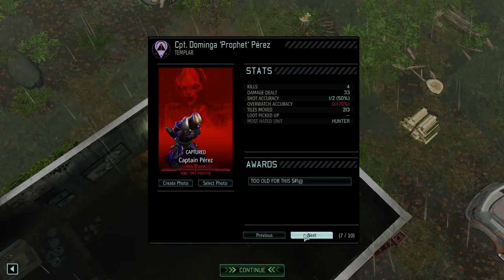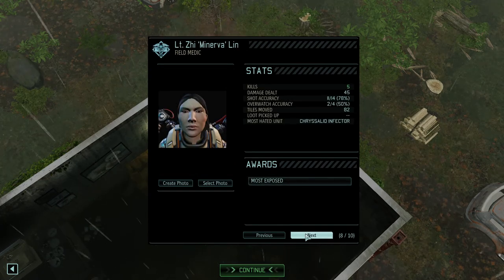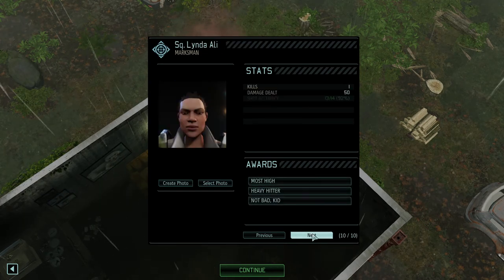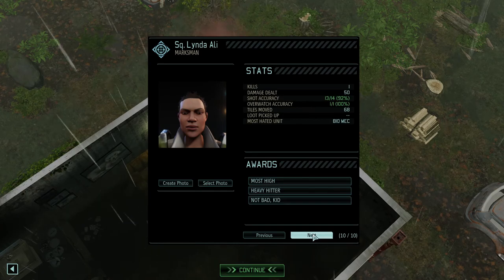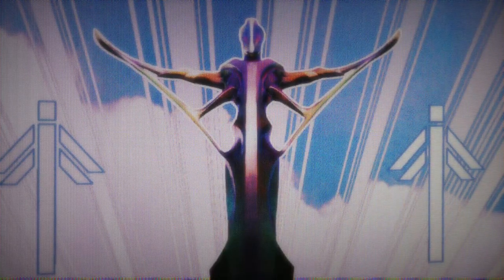Midnight, who unfortunately died — 1 kill, 14 damage. Cactus — 2 kills, 87 damage. Our Mech Assault Nano — 5 kills, 89 damage. Sapper — 1 kill, 41 damage. Prophet — 4 kills, 33 damage, but she killed the Hunter. Minerva — 5 kills, 45 damage. Tombstone 228, Ali 150. At least we'll get some promotions out of this.